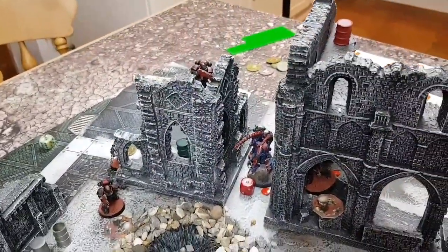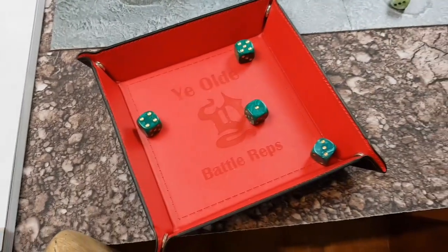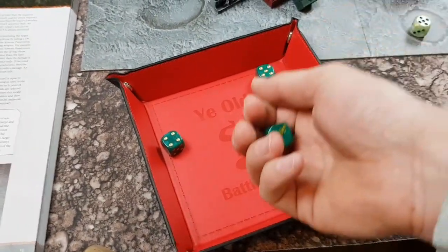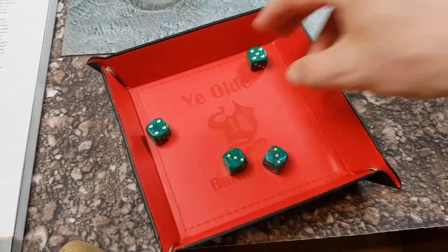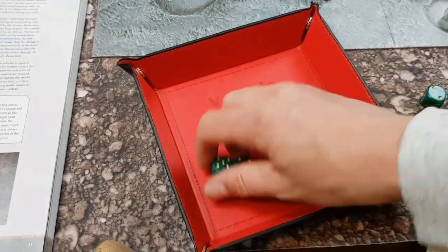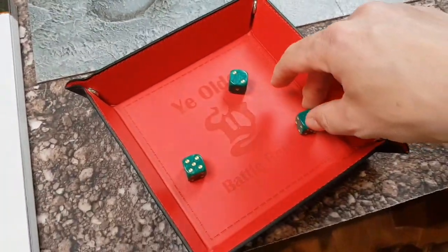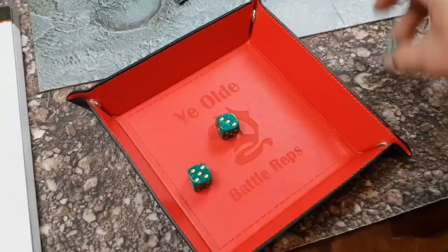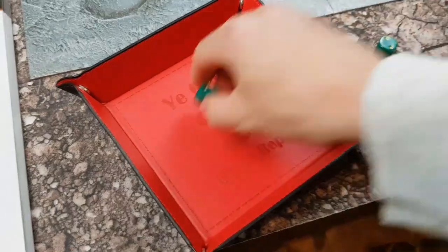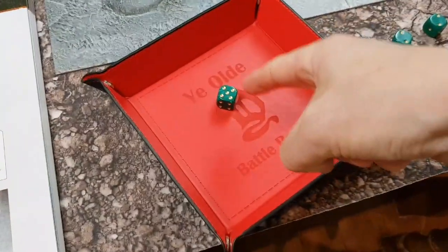Tyranids choose the first attacking model in combat — the Lictor attacks the Reaver. Four attacks, now hitting on threes because of the flesh wound — three hits. I spend a command point to get four hits total. Threes to wound, six is minus four. Three wounds at minus one. Four-plus save — one save. So he's still got one wound left. The Reaver fights back with three attacks, hitting on threes. One hit, fours to wound — one wound. Five-plus save on the Lictor — doesn't save. The Lictor is dead.